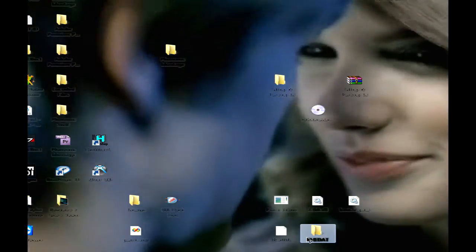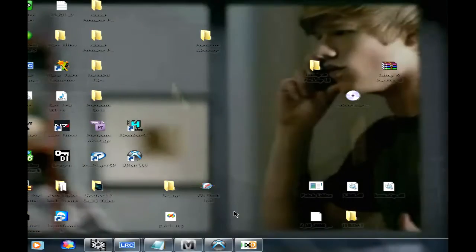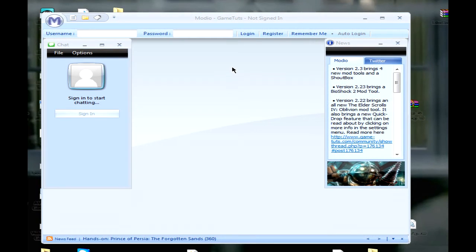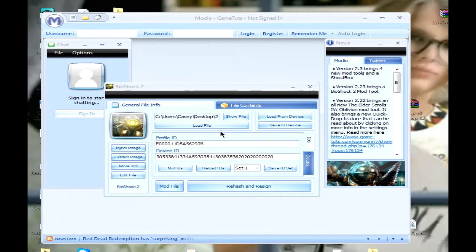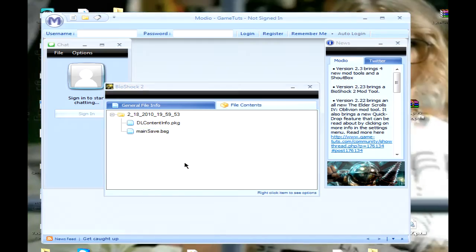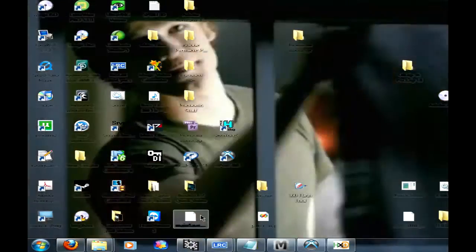Next, you're gonna have to get the package file out of this save. To do that you need a program — Modio is the one I use. Drag and drop your save in, go to file contents, find mainsave.bsg, right-click, extract file. I'm going to extract to the desktop. You don't have to rename anything — as you can see, mine's right there.